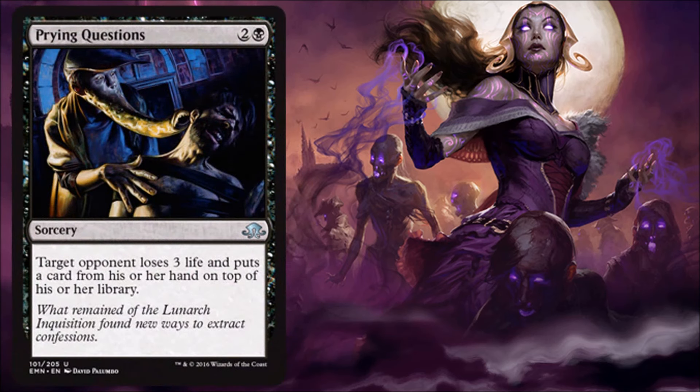Next we have Prying Questions. In limited, I think this is a good little tempo card. Your opponent is choosing what they're putting on top of the library, but that's okay because they're basically missing their next card draw, and that can be very powerful, especially if you are trying to pull ahead. Also, losing three life isn't nothing, so I think that's pretty economical for three mana.